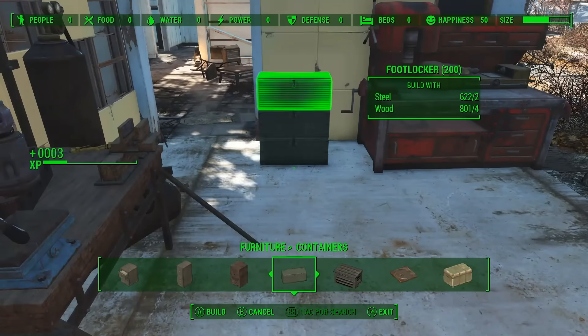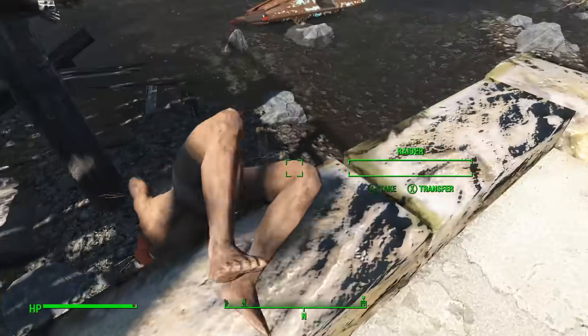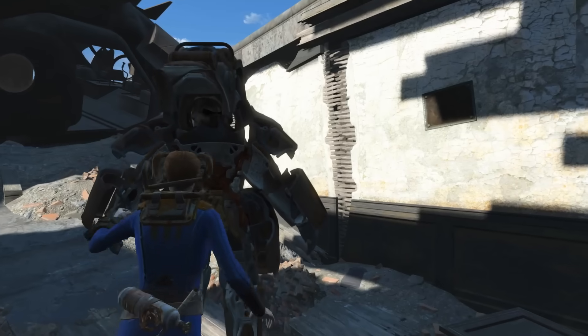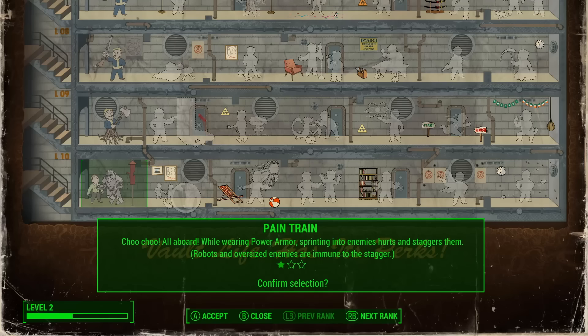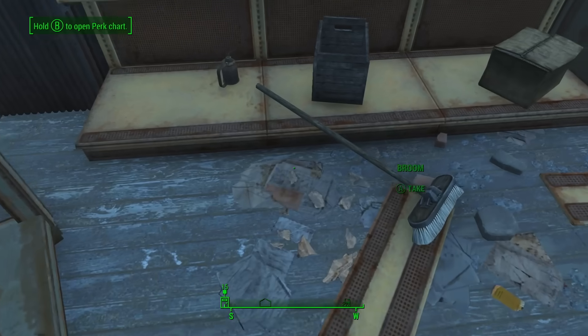I built a few boxes to store my valuables and was off to the Museum of Freedom because that's the closest set of Power Armor. It took a few tries to get up on the roof, but I succeeded in getting a suit of Power Armor. I let Preston take care of the raiders outside the Museum's entrance, leveled up, put the point into Pain Train, and went inside the Museum to demolish everyone I could find.